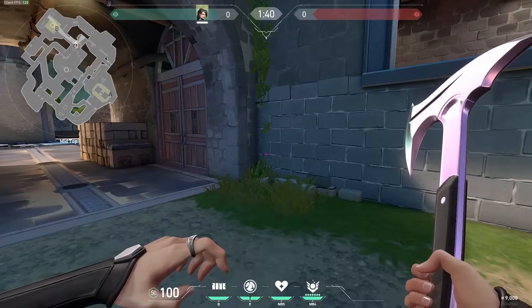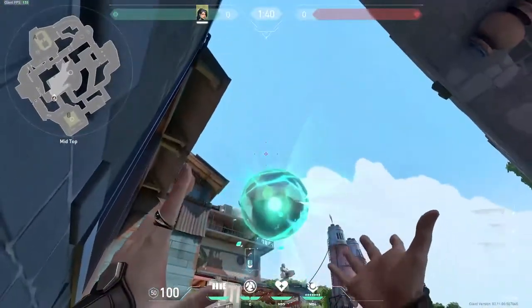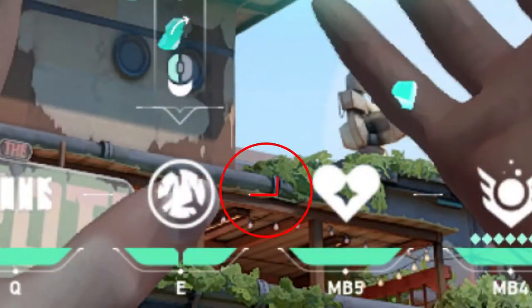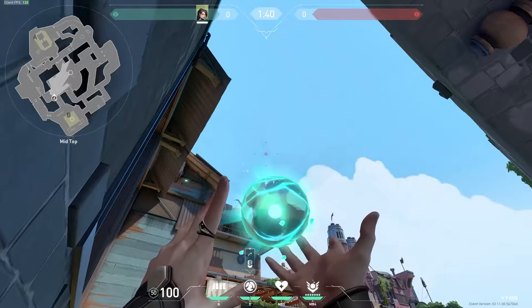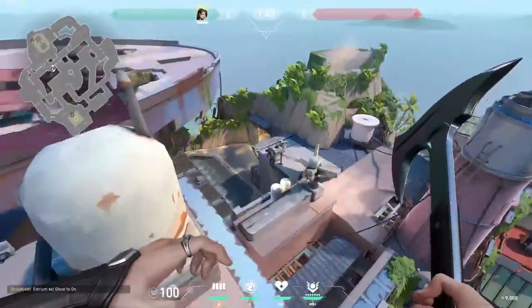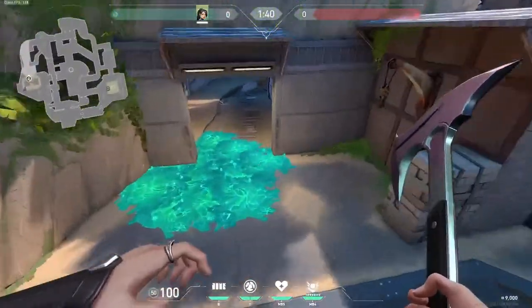The first lineup shown in this video will be for A-Sight. Basically, you just want to stand in this corner here and align the right corner of that center HUD line with the bottom corner of the tube line. Then you just jump throw and that will land at the entrance of A-Sight for when they come out of the cave.